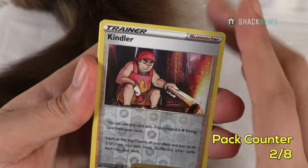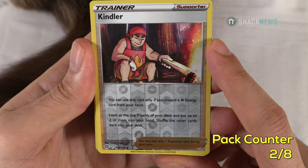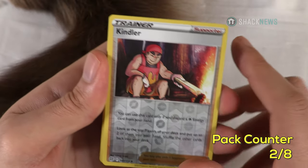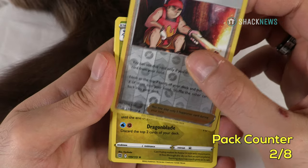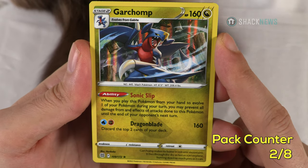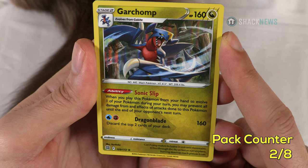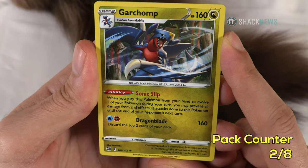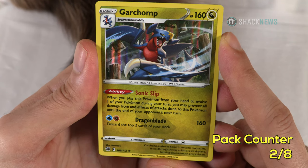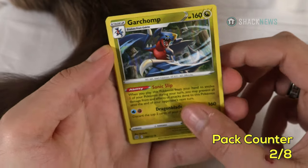My shiny for pack 2 is another supporter card — Kindler. You can use this card only if you discard a fire energy card from your hand: look at the top seven cards of your deck and put two into your hand, shuffle the other cards into your deck. So if you're getting energy swamped, that could be a good card. My rare for this pack is Garchomp — at least it's holographic! Dragon type, 160 HP, Stage 2. Ability: Sonic Slip — when you play this Pokemon to evolve during your turn, you may prevent all damage done to this Pokemon until the end of your opponent's next turn. Dragon Blade for one fighting and one water for 160 damage — but you have to discard the top two cards of your deck. Not so good, but we got a holo.